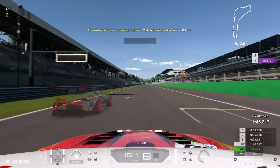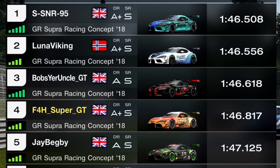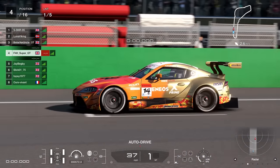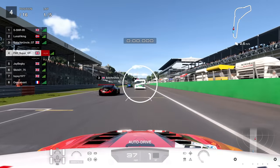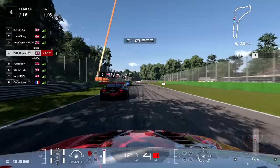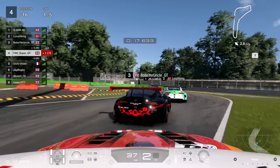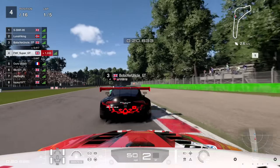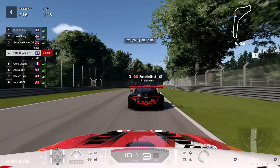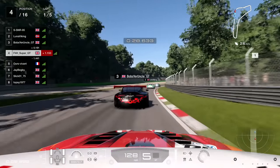I then decided to improve my qualifying lap and went to a 1:46.8, which put me fourth on the grid. I was moving forward and really interested to see: could I go for the win? Into turn one we're kind of out of that range of the real mid-pack, which is useful if you have aspirations of not being murdered — and as you can see, I was not killed.